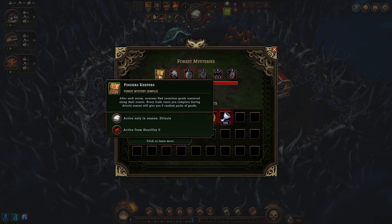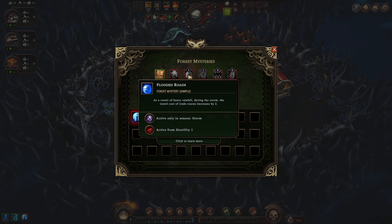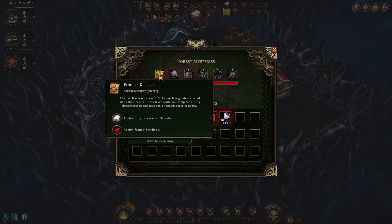We do have Finders Keepers - after each storm, caravans find countless goods scattered along their routes. Every trade route you complete during drizzle season will give you five random packs of goods, which is pretty cool. Flooded Roads means travel cost of trade routes increases by two during the storm, so that kind of makes us not want to do trade routes - this really does not synergize well.